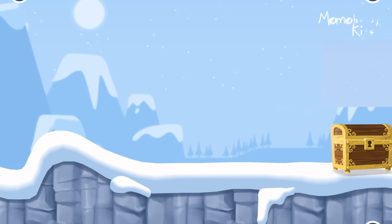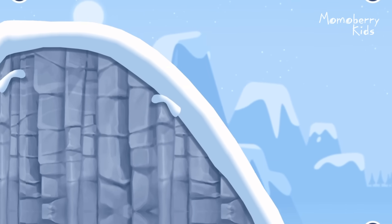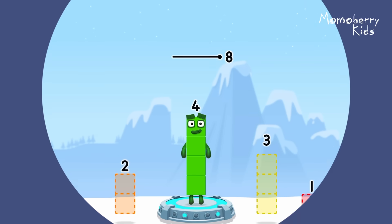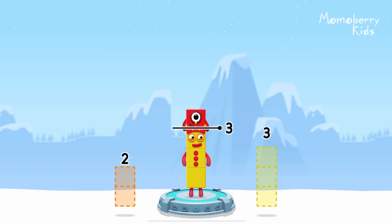Time for some number magic fun. Can you solve the puzzles and help the number blocks reach the treasure? Take number blocks away from 4 to leave 3. 1. You solved it. 4 minus 1 equals 3.